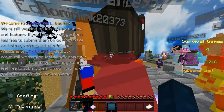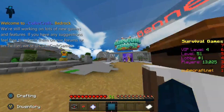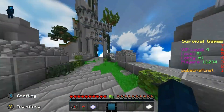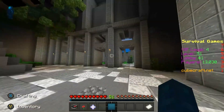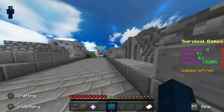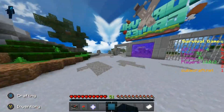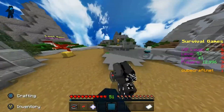I saved the best one till last — Survival Games. This lobby is actually quite simple compared to the others. I think it's a castle in ruins, and while it's simple, it just looks so clean. I think the design might actually be similar to the castle from my CubeCraft parkour series if you've watched that.